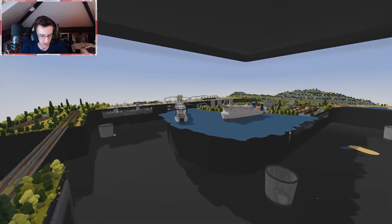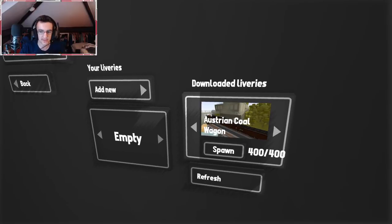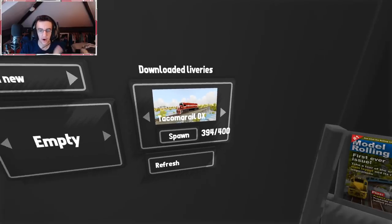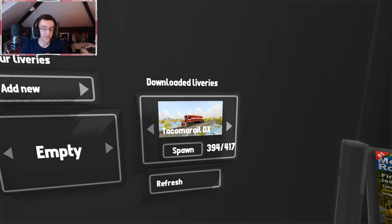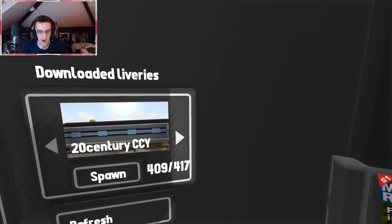So first things first, we're gonna press escape — BAM — that'll put us in here. We'll go to the liveries. I've actually got 400 now, but it should be more than that. They haven't updated — if I click refresh, BAM, our game freezes and I can't do anything. I'll get back to you once this is done. Okay, we got 417 now.